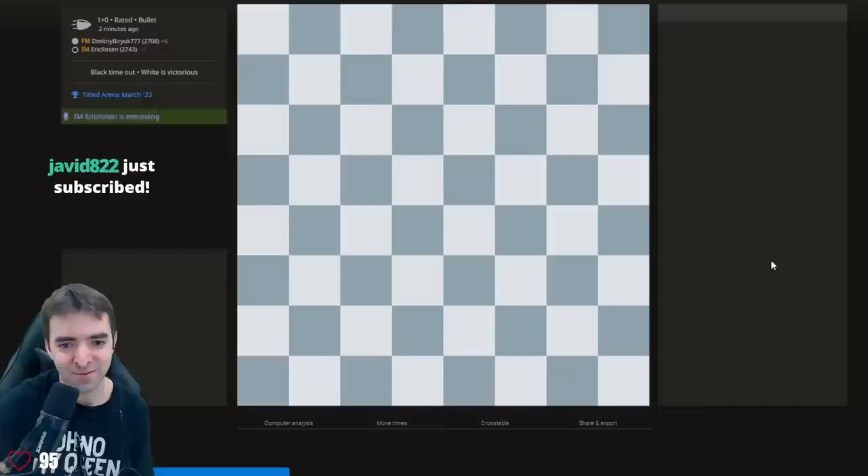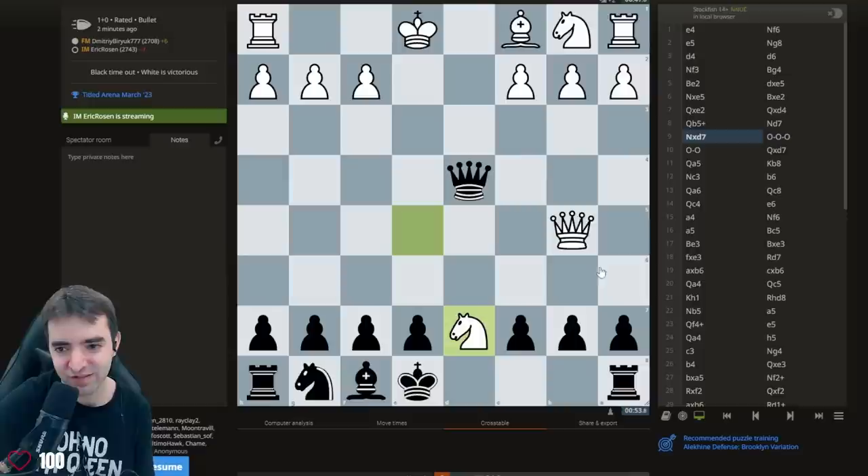This is one of the most natural lines for White to play — Queen b5 — and it looks very strong because Queen b7 seems to be coming. But castling queenside is just such a shocking move. For those that aren't aware, you're legally able to castle when you move the rook through an attacked square, so when b8 is controlled you can still castle.